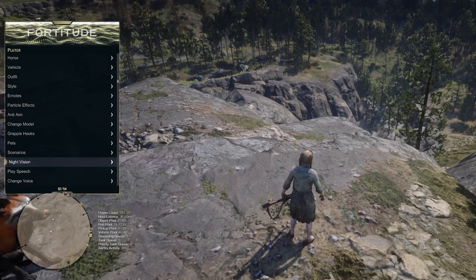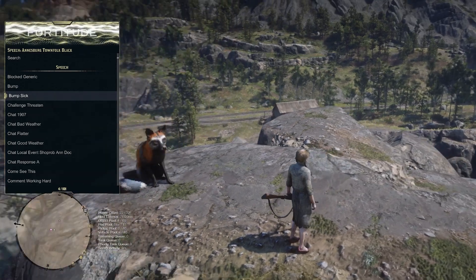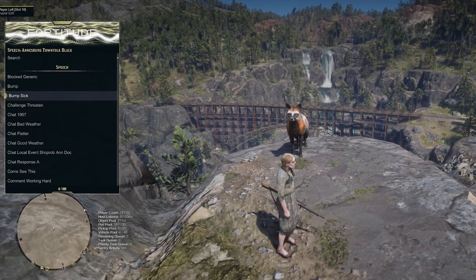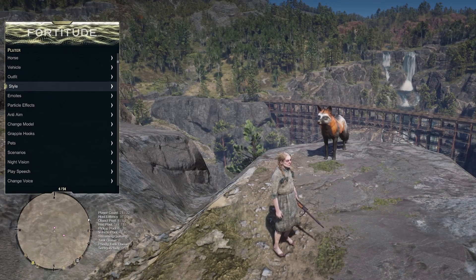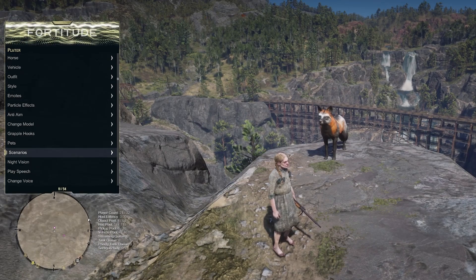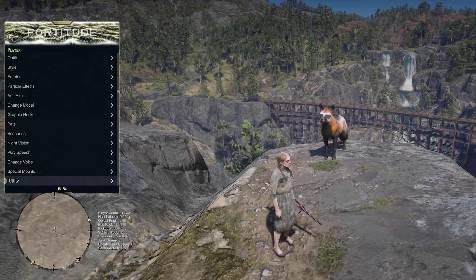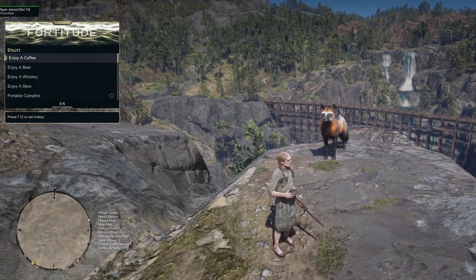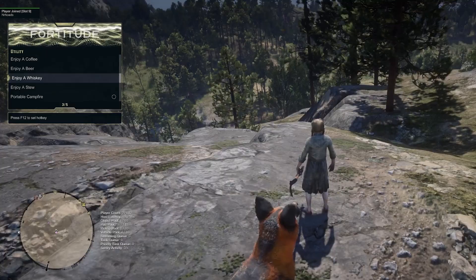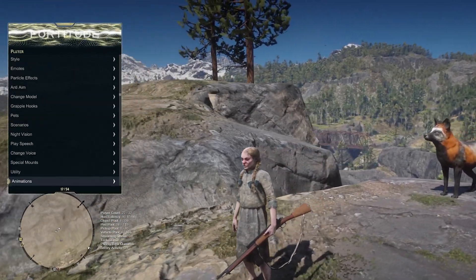You have a night vision option here as well. There's a play speech feature — it's going to make your character talk. Now she's talking. You can change your voice here with play speech. You have special mounts and utility options. You can enjoy a coffee — although it takes a moment. Once the lady finished drinking her coffee, it eventually kind of fixed itself, but it definitely took a couple minutes there. That was weird.